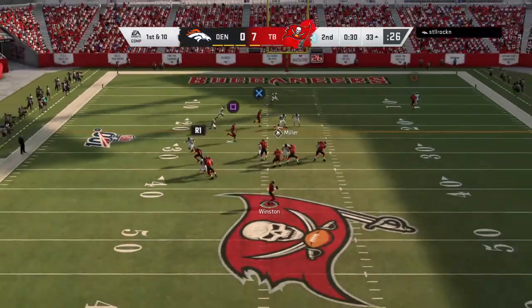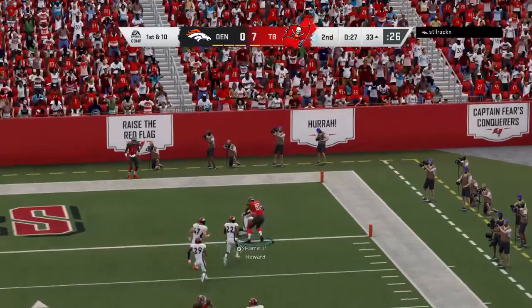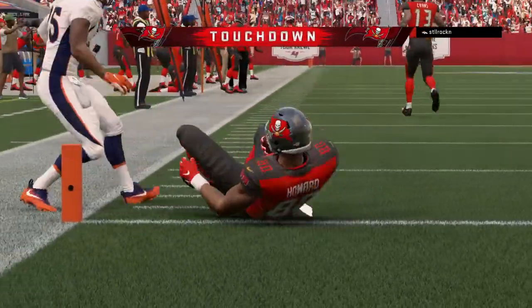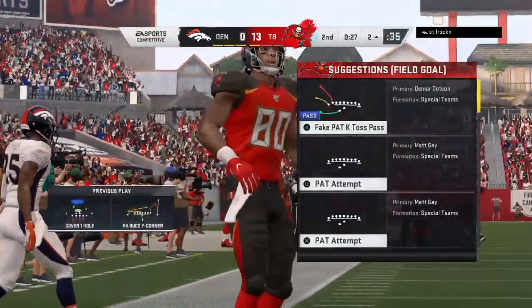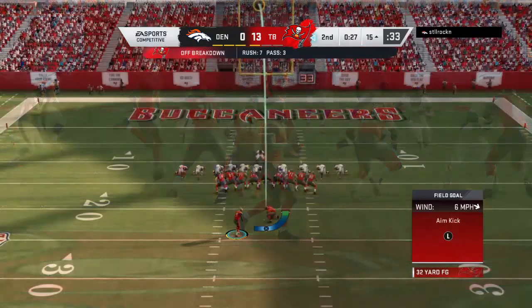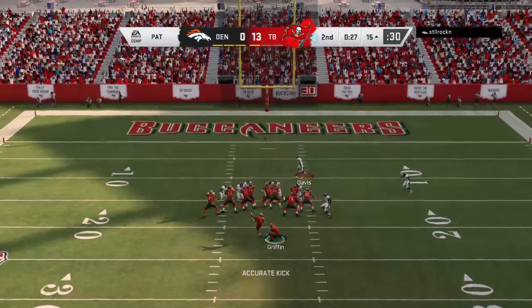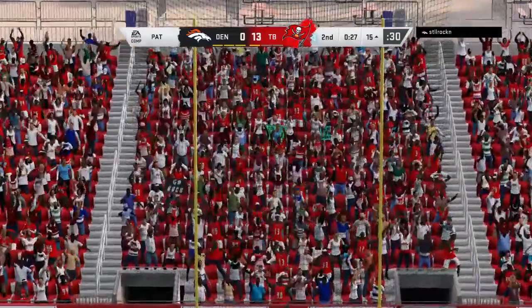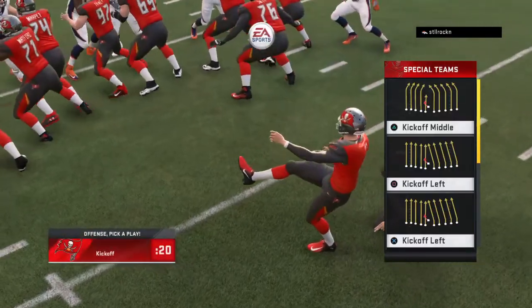They go play action — Winston. The open man is Howard, the tight end, and he's into the end zone. Touchdown, Buccaneers! OJ Howard, 33 yards, as the Buccaneers tack on to their lead. Extra point is up and good, making the score 14 to zip.